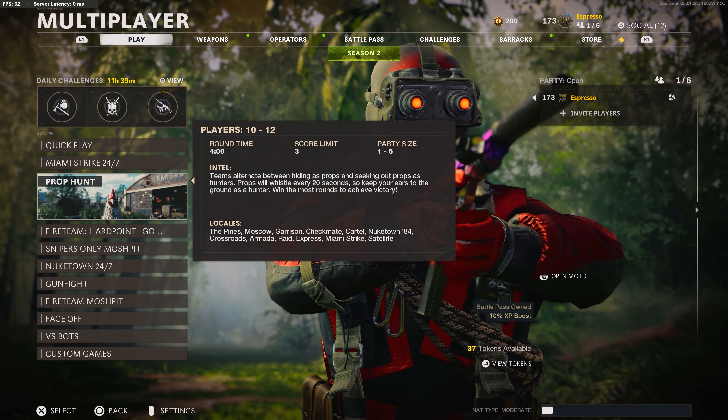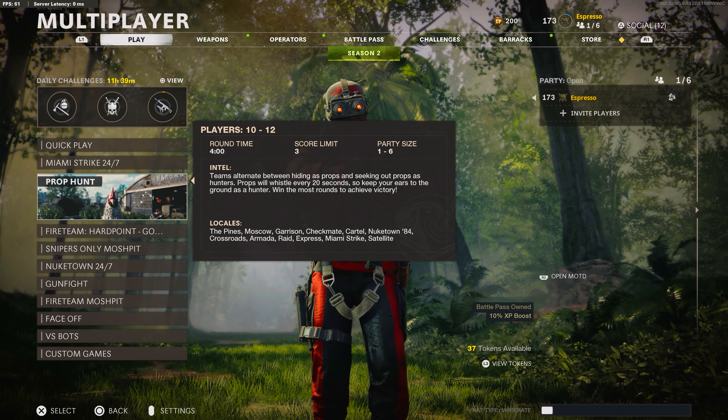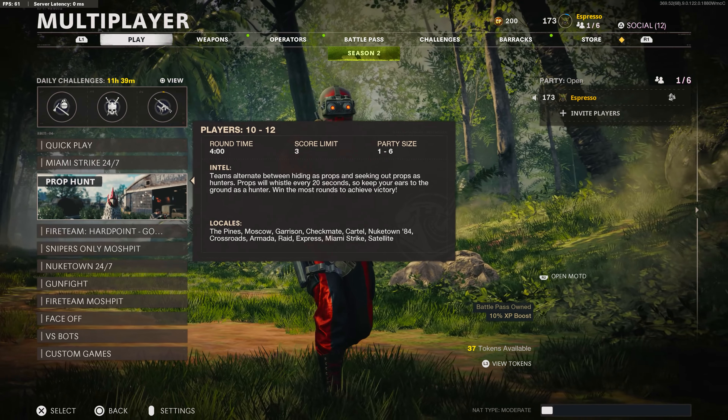Prop Hunt also returned, this time with two more maps in the rotation — Miami Strike and Satellite. Players are also seeing new props introduced in the mode, which may offer a competitive edge to those who know them first. Jump in and try it out.